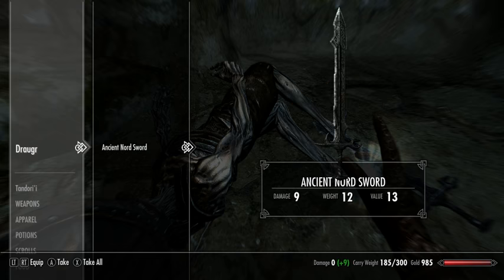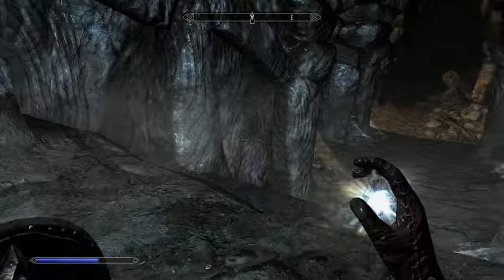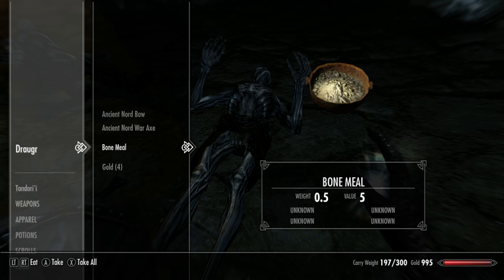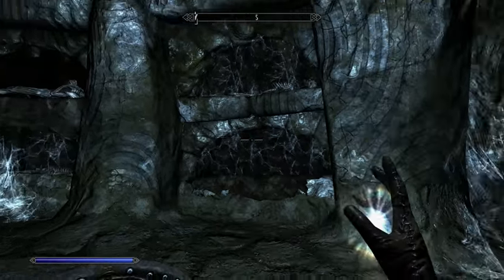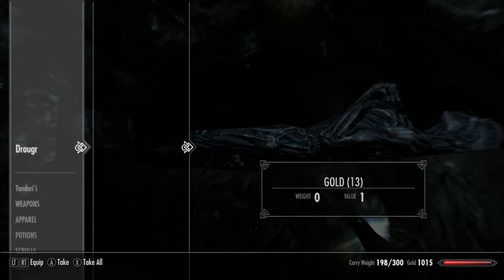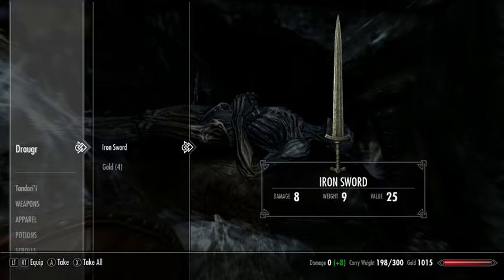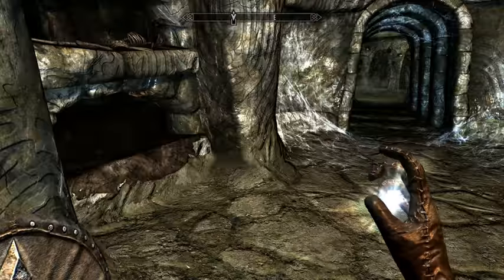Loot the corpses while avoiding the ancient Nord weapons because they just don't sell for very much and they're pretty heavy. When you're heading through a dungeon, you won't be able to pick up everything, so you want to focus on stuff that has a great ratio of weight to value. The really lousy stuff will have a ratio of like one gold per pound. This iron sword weighs nine and has a value of 25, so it's worth about three gold per pound - still pretty lousy. Later in the game, you're going to be a lot more selective.